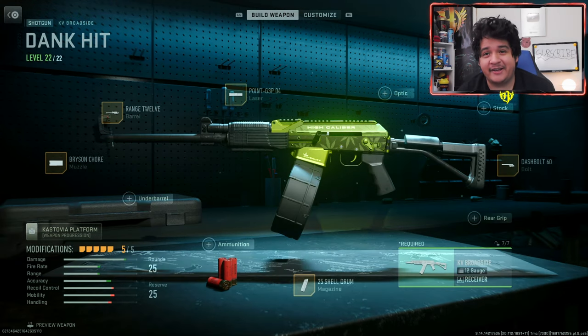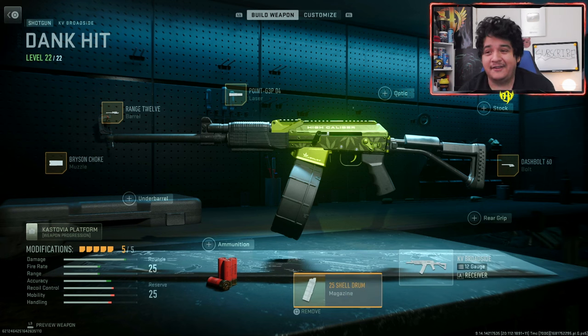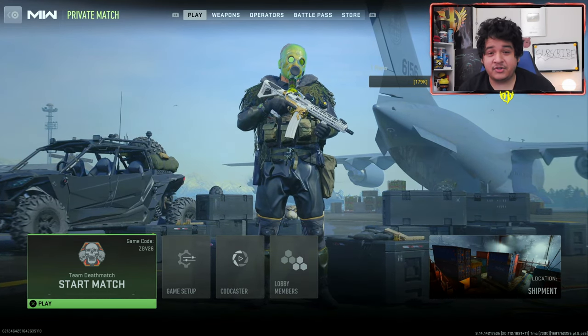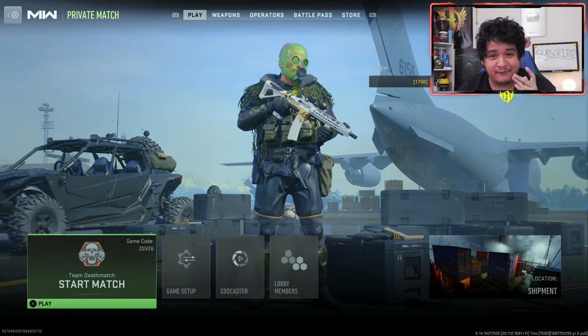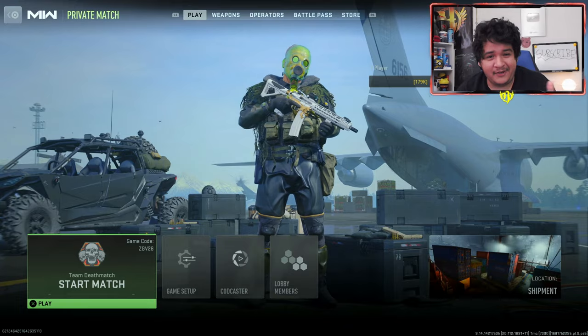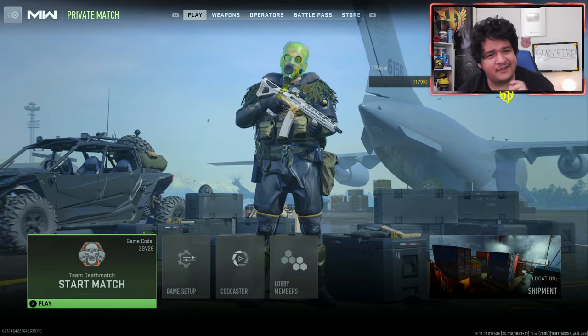Here are the default attachments for the KV Broadside Dank Hit, and here are the meta attachments. Unfortunately, once again similar case to Cast Off 762 - a lot of the attachments you've got to change around to make it more viable for multiplayer, and you lose a lot of the effect. You can put on the green solid color camo and be kind of fine, but it sucks that you lose a lot of the blueprint. Anyway, let's go ahead in game and show off the finishing moves, the tracers, and anything crazy about this bundle.